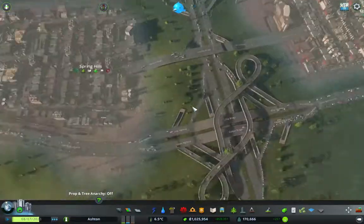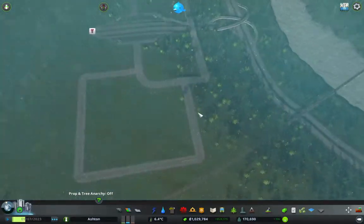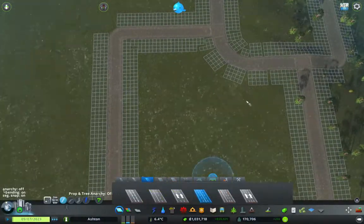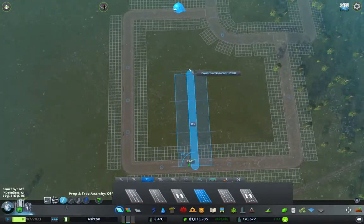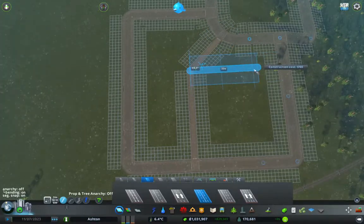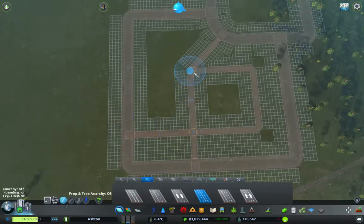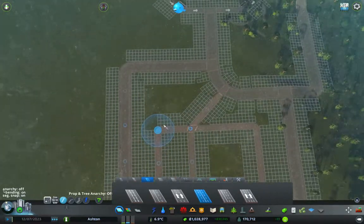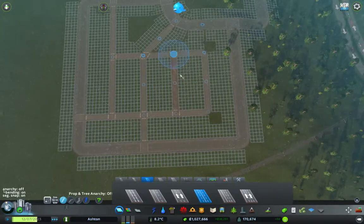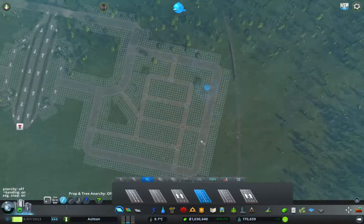Our industrial areas are doing a little bit better resource-wise — they're not struggling quite so much. This is going to be our industrial area, and this is the bit we do first. We're going to have these roads because they are ideal for an industrial area. I'm going to link this to there and to there, but not too many junctions on this main section — because that's how you get lots and lots of traffic. By not linking it in too many places, the traffic should flow a little bit better.